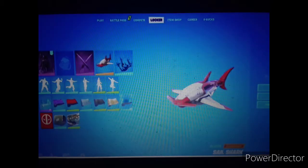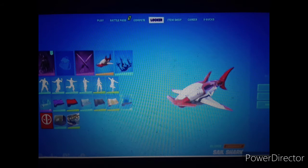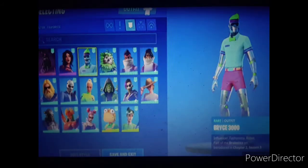Next we have the Sail Shark glider, which I think looks amazing — so good, like a bionic shark. I really want to get this. Next we have Dark Heart, and then some new skins coming to the game — we have Bryce 3000.